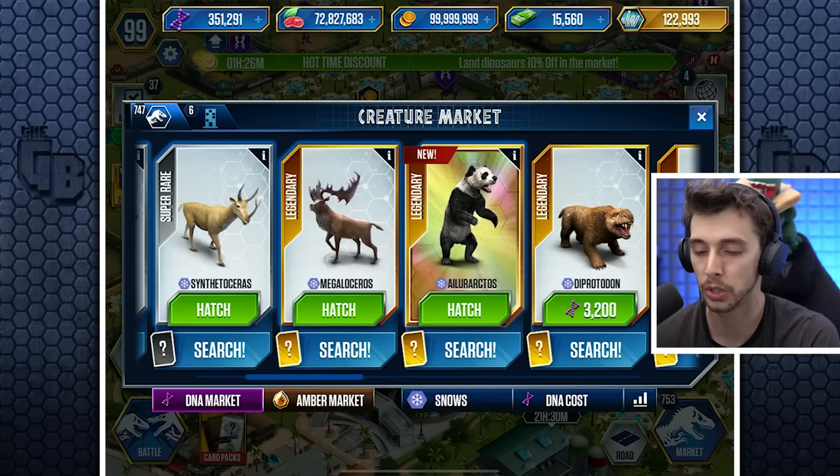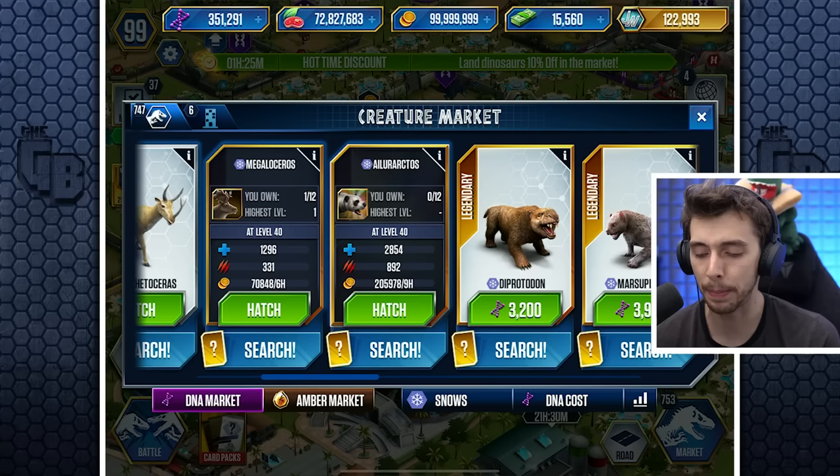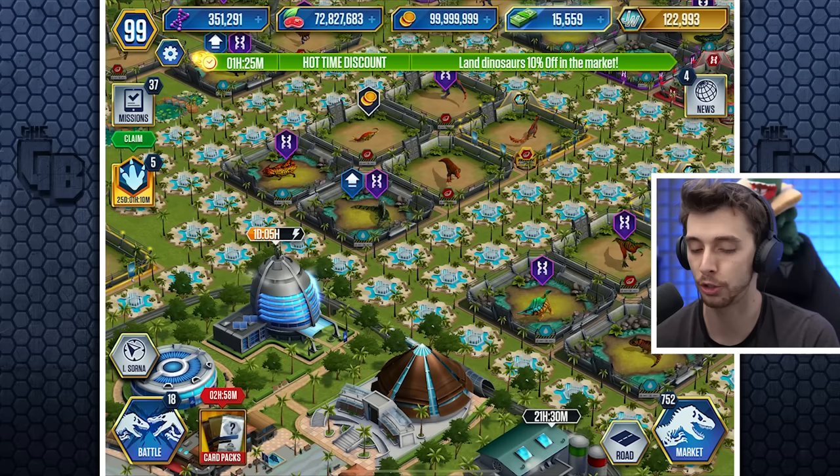But we do have this guy now. So if we go into snooze, there it is — Alaractos. In comparison to a normal epic, or a normal gold — whatever you want to call it — it's loads better. I've saved up my hatches because it's only going to cost 100 this time.